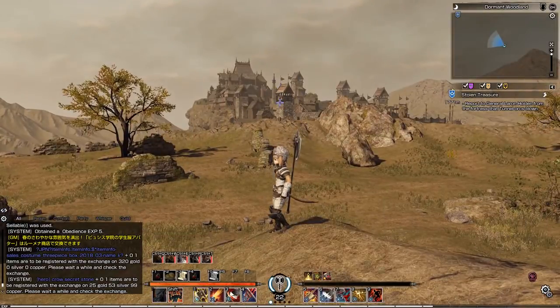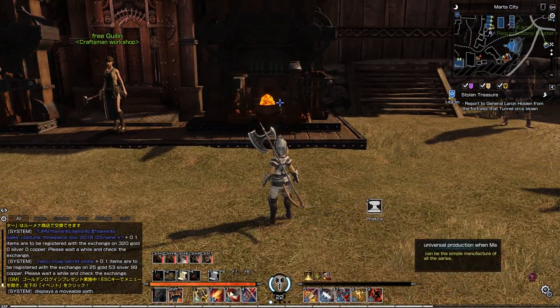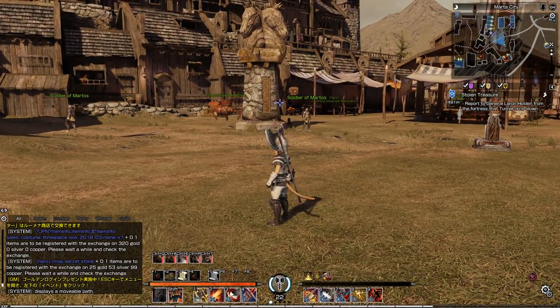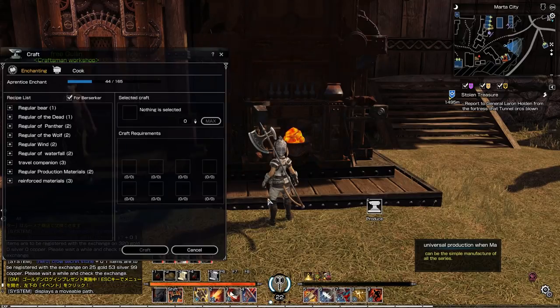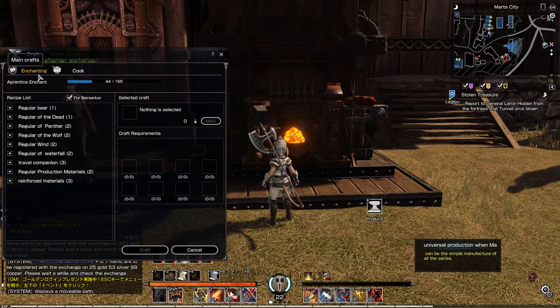Next I'm going to take you into town and show you how to make taming scrolls, so you can either mass produce them to sell or do some taming yourself. In just about every town there are crafting stations you can find — they have a craftsman workshop NPC. There's also the ability to purchase crafting materials from merchants. Go up to one of the tables and hit produce. There are a couple of professions in the game. I chose enchanting and cook, and enchanting is the only way to make taming scrolls.